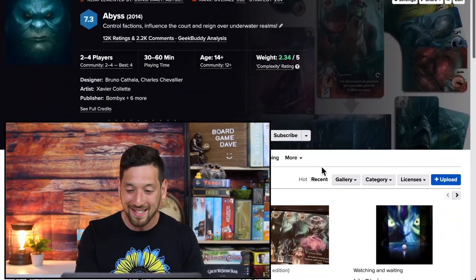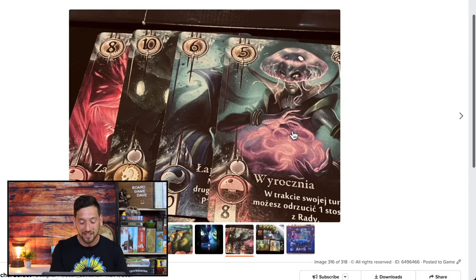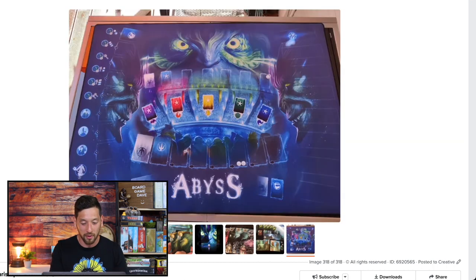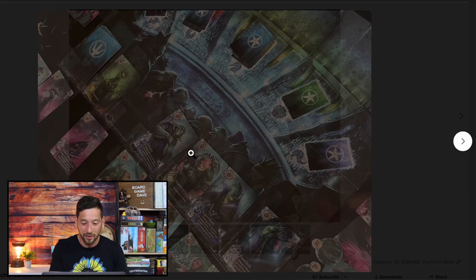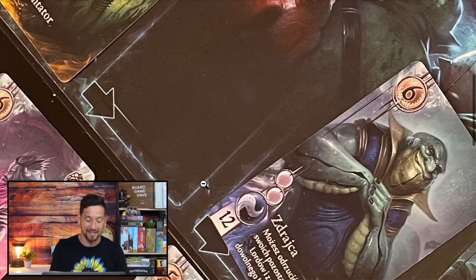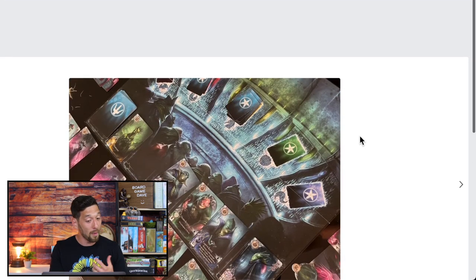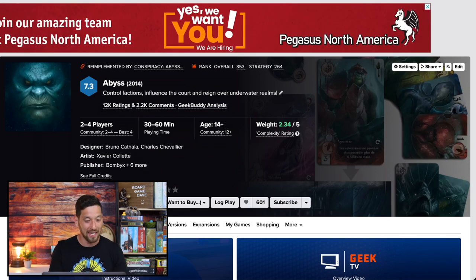First up we have Abyss by Bruna Katawa. This is an amazing game, super well designed. It's got so much going on — hand management, set collection, auction and bidding, and some push-your-luck elements. It's really beautiful, great little components with the pearl and the artwork on the cards. It's really great trying to get these minions and special powers on these lords. I played it many years ago and then played it a whole bunch on Board Game Arena, and still don't have a copy. So Abyss is definitely in my wish list.